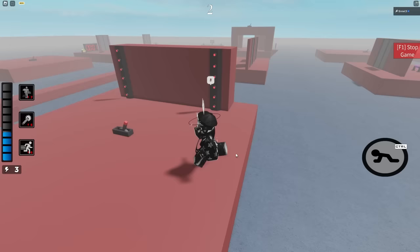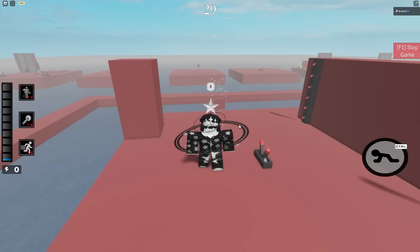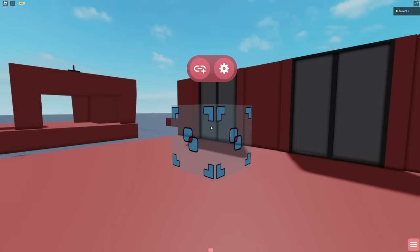These are laser grids. They can be toggled to be turned on and off and will kill any player that touches them. The lasers will keep going into a certain limited range, or if they hit a wall.